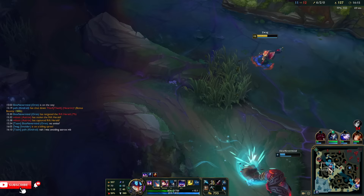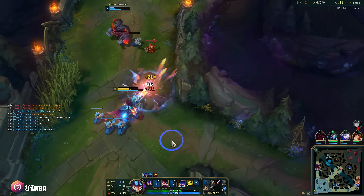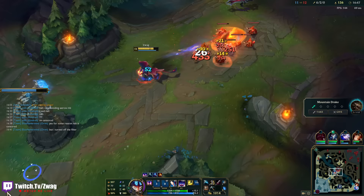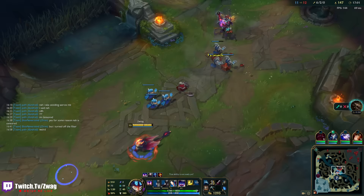He can kill me if he lands his Q. Oh, I just got a bunch of stacks! It's shooting little explosions behind it — I wonder how much damage those do. Those do 75% of the ability's damage. I'm going to be big and strong. Six stacks? Okay. I like this champ. 142 stacks, we need to get to 225.